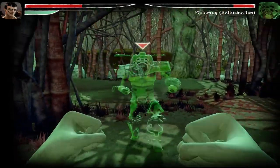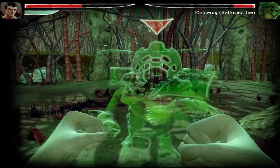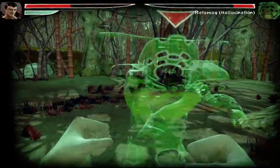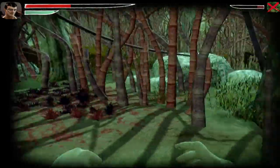He locks on. If I hit space at the right time I block — that's the usual mechanic. There we go — you block him and then you quickly smack him in the face.